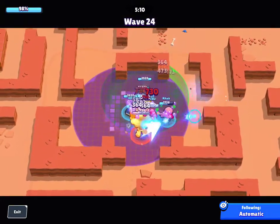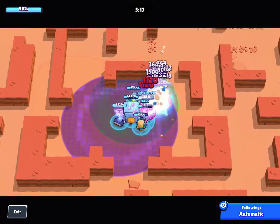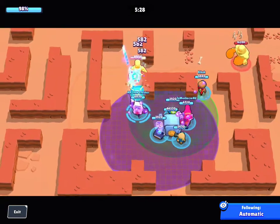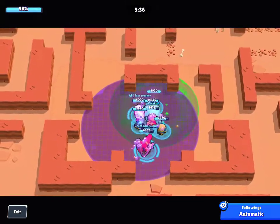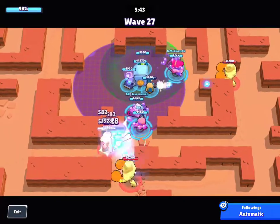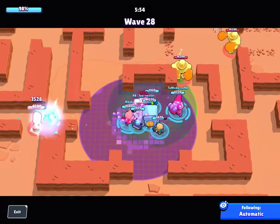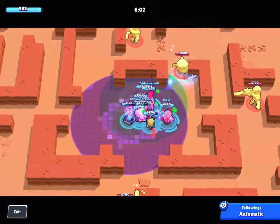Next up is Pam, the healer of the group — she provides the tankiness and health the team needs. Just like Jesse, throw your healing turret slightly to the side of a boss so it provides healing to teammates, making it easier to tank and survive longer while getting more DPS off. For star powers, the Hug star power is very good and will definitely help get max time. Mama Squeeze can also get max time, so if you have either one, you're in great shape.